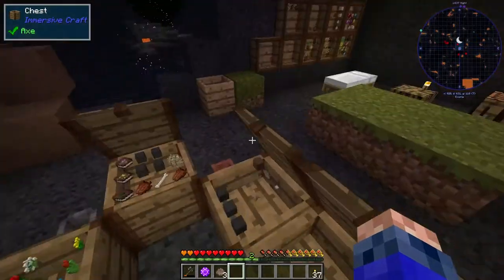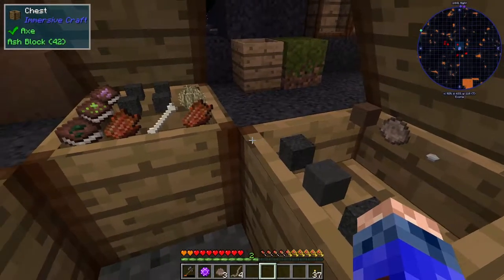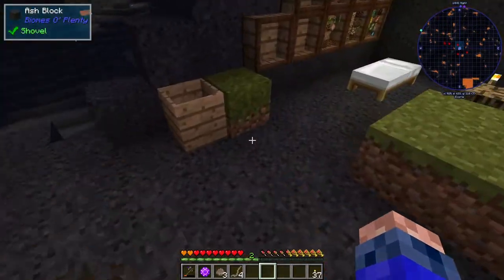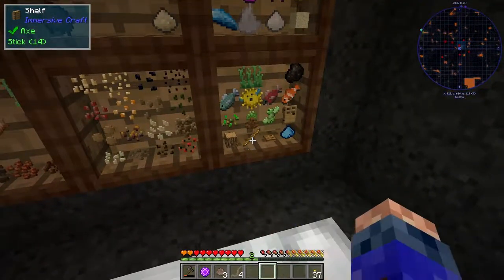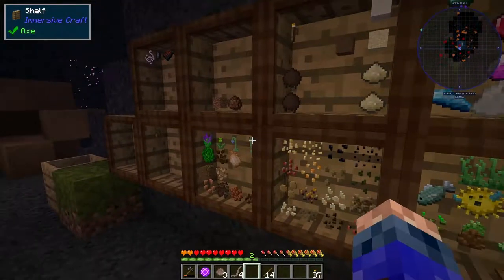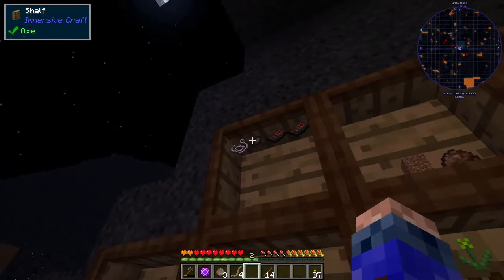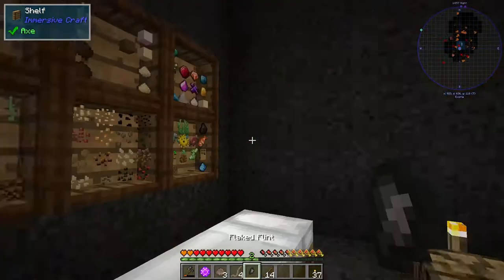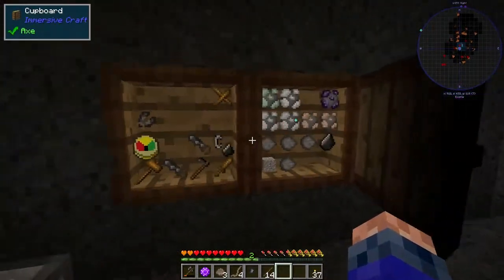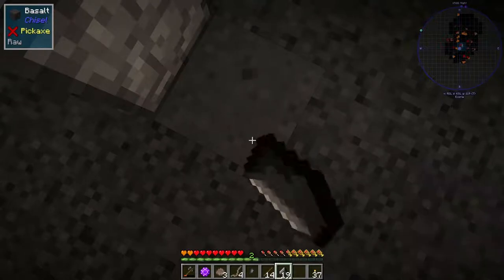We need a new axe as well. There's some of that stuff — we also need a stick and some flint. Flint, what flint is that — flake flint, flake flint. Stick.